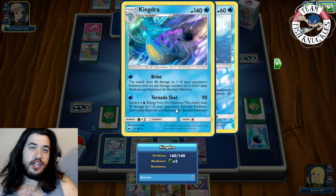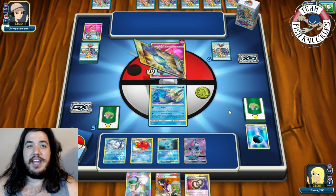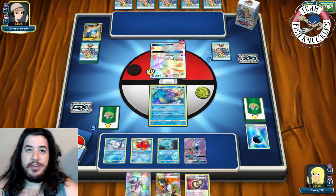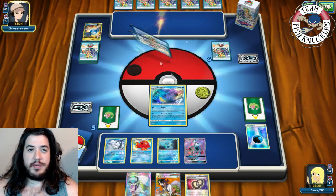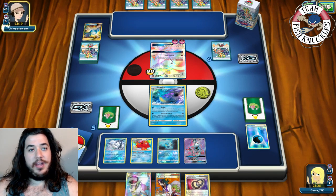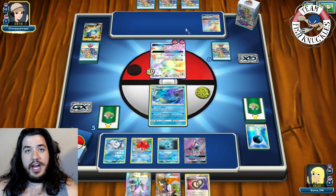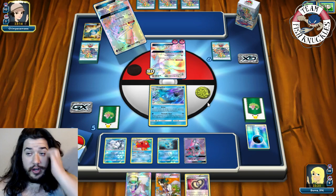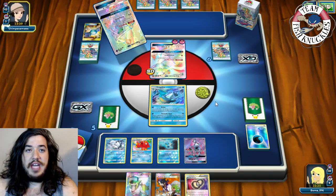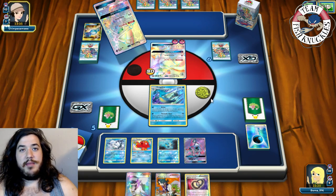For Gardevoir to knock us out they need 140 damage — that's five energies. The max they can get out this turn is four. We see a Gardevoir-GX using Secret Spring on the active. We're confident we can keep Tornado Shotting for 90 and 30 to the bench, going for the Espeon route. Opponent's Lele uses Wonder Tag to search for a card — probably an N.